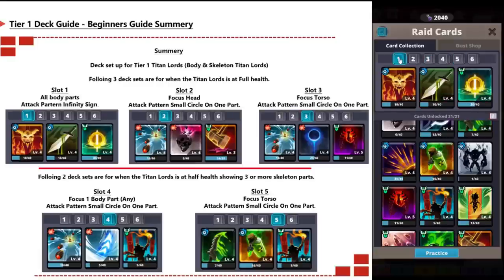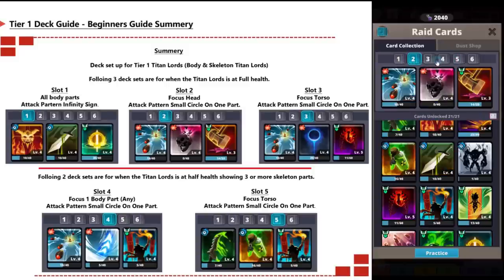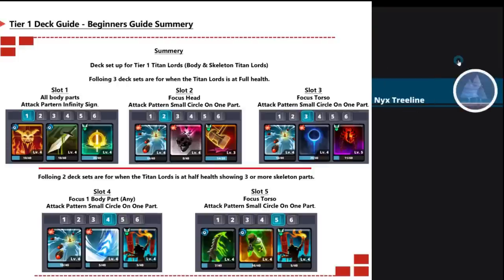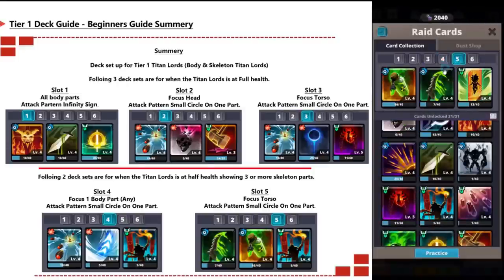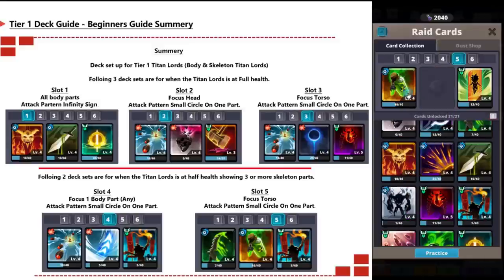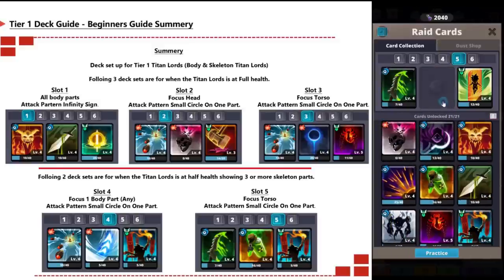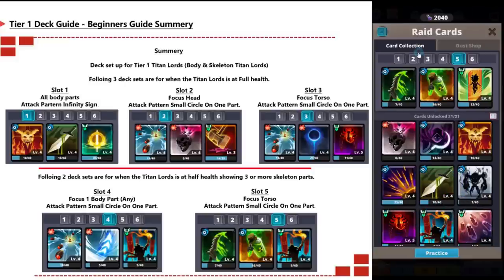To summarize for your first five slots — this setup is for tier one titan lords, which are body or skeleton types only. The first three decks are used at full health. Slot one hits all body parts with the infinity sign attack pattern. Slot two focuses on head only, or you can choose to focus on torso only — pick one of those two to do the most damage.